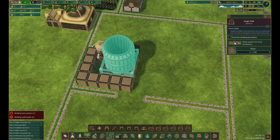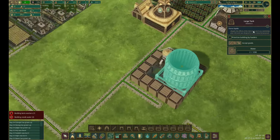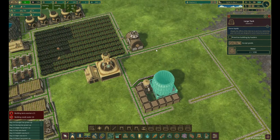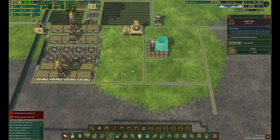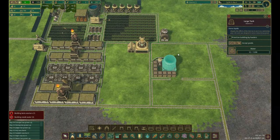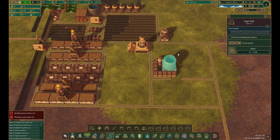You can always obtain goods from other warehouses. If you ever need to, you can actually stop it from accepting. So that's that. This is a simple way of irrigating an area where you need to grow. Until next time, I'll catch you guys later — have fun and enjoy. See you guys in my next video.